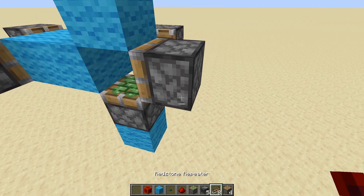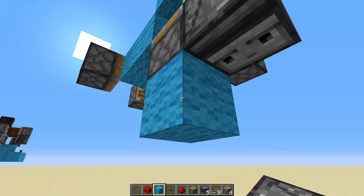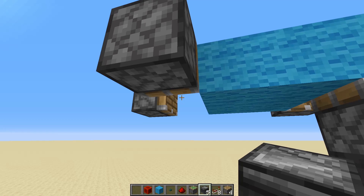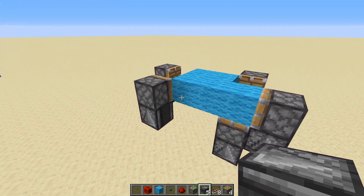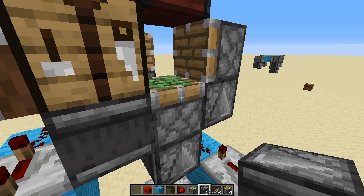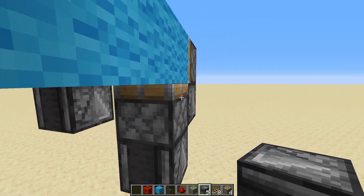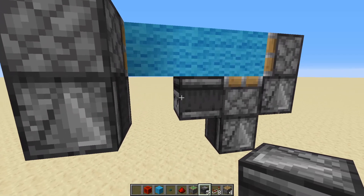All we need to do is power these pistons, and the way we do that is with observers facing upwards with the head facing down. A good way to place these observers is to have a junk block there, place your observer, then get rid of that block. The piston will power briefly but don't worry about that — we can always reset the blocks. Let's power all of these pistons with observers. There's one observer left that will power this sticky piston twice, so it can push the block up and also push it down again.